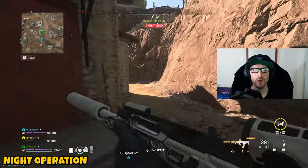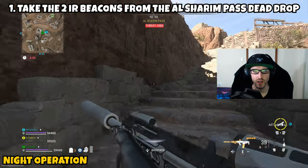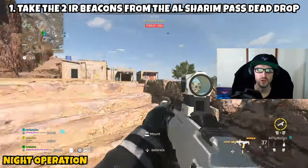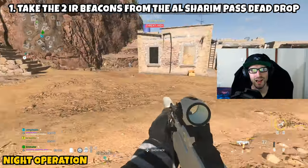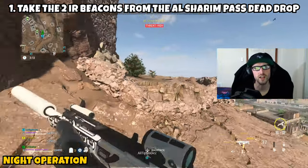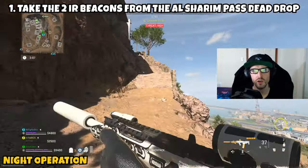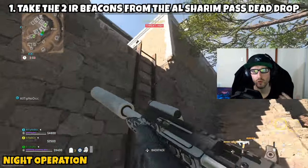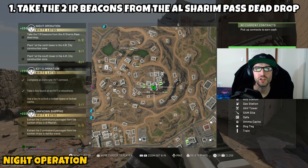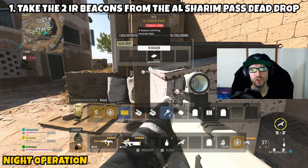Next up we have Night Operation. This one is sending us to Al Mazra and is three parts. Part one asks us to take the two IR beacons from the Al Shurim Pass dead drop. Infill, ping Al Shurim on the map, and head there. The best approach is from the side closest to Akhtar Village — you can mostly ignore the AI, as Al Shurim is more of a Tier 3 area. Make your way up what I'd call the mountain of Al Shurim on that side. Follow the path up and you'll run across a ladder — climb it to find the dead drop. Open it up and you'll get the two IR beacons. Part 1 complete.